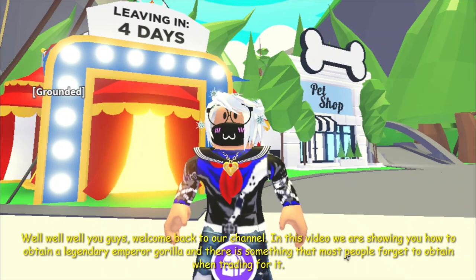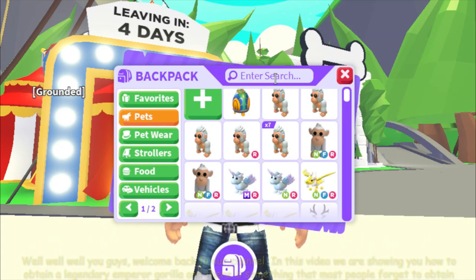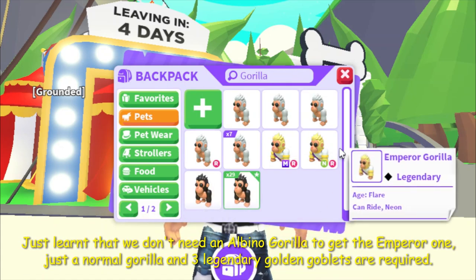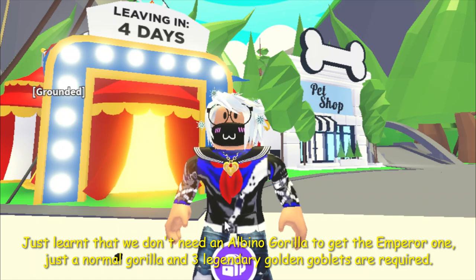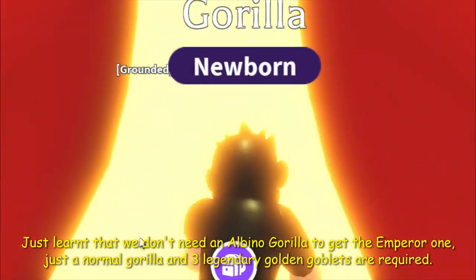Welcome back to our channel. In this video, we are showing you how to obtain a legendary Emperor Gorilla, and there is something that most people forget to obtain when trading for it. We just learned that we don't need an albino gorilla to get the Emperor one — just a normal gorilla and three legendary golden goblets are required.